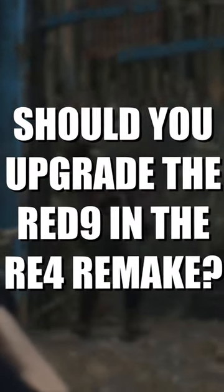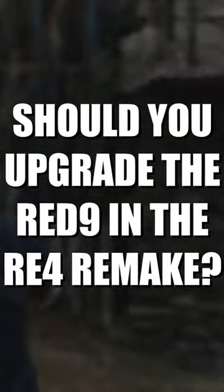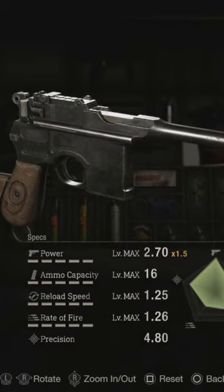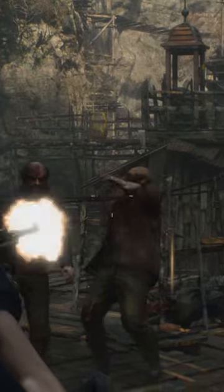I finally maxed out the Red 9 in the Resident Evil 4 remake, and here's what I think. This thing by far has the best per-shot damage in class at a power rating of 4.05 with the exclusive upgrade. This is absolutely insane for a pistol, but it does come with its downsides.